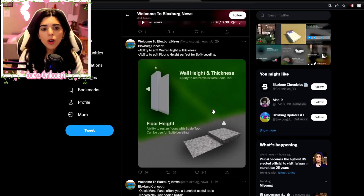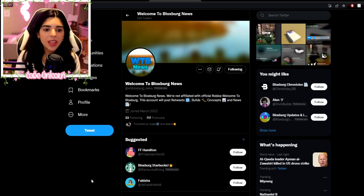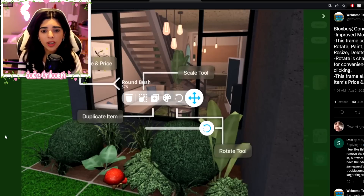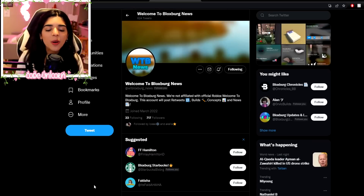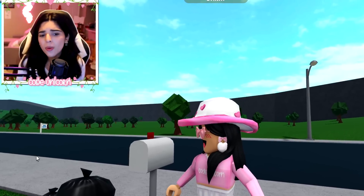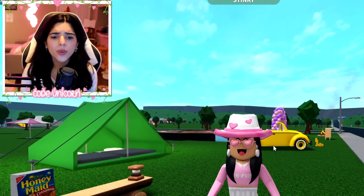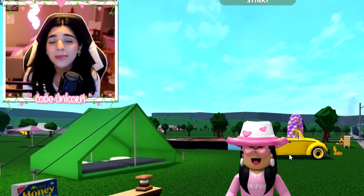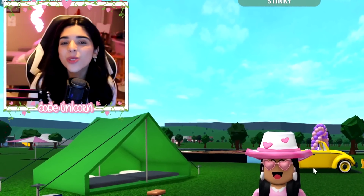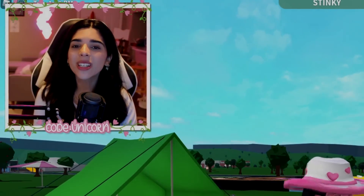There's also the ability to edit the wall height and thickness, and the thickness and height of floors, which would be awesome. That's basically basic shapes at that point, but still. Go check out Welcome to Bloxburg News — they have a lot of concepts and this one is very well made. I hope you guys enjoyed this video of some useful concepts. Instead of talking about pets and school, I thought we could talk about some more build mode items. Even though I'm not really a big builder, I think all these items would be very useful. Let me know your thoughts in the comments below — I'll see you guys later. Bye!